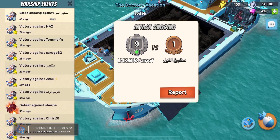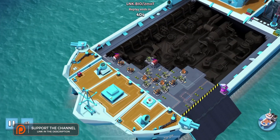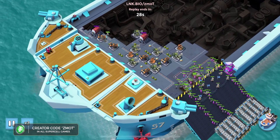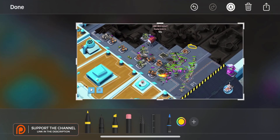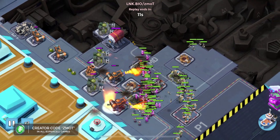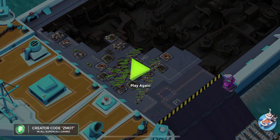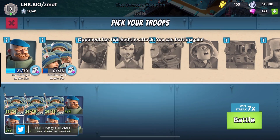One question I don't have an answer for: if you retreat, will your explosive drones live? There was an attack where my opponent retreated and I would have liked to retreat right about there - I could have saved myself a couple of clone riflemen. But regular critters don't move once you retreat, so I don't know if explosive drones do or not. If you have the answer for that, do let me know in the comments.